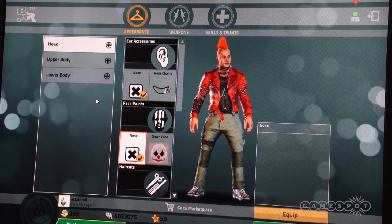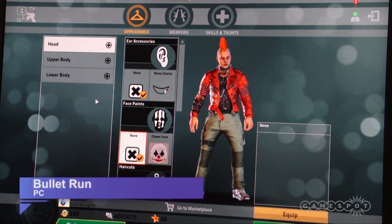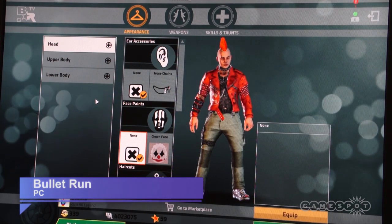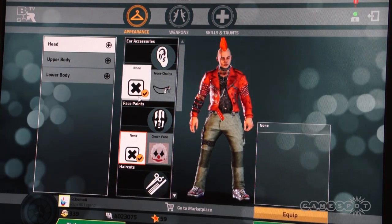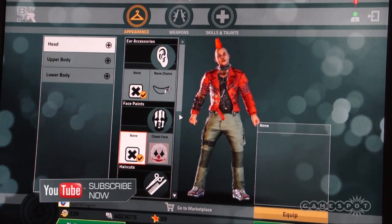Hi there, my name is Ian Compton. I'm the Senior Designer for Bullet Run and I'm here to show GameSpot all about our new game. Bullet Run is a brand new first-person shooter — it's a free-to-play game we've developed in Germany as a AAA quality experience.